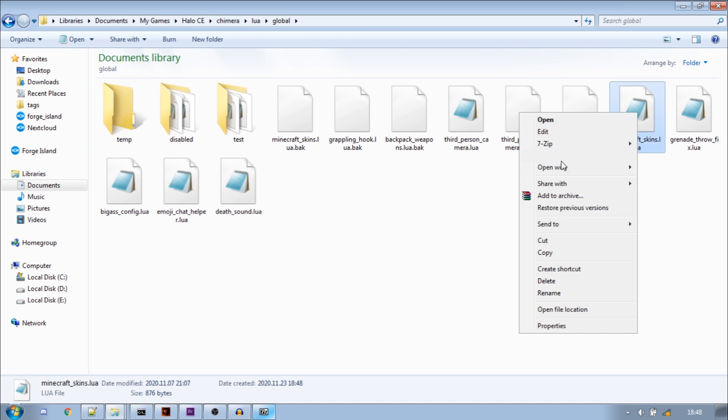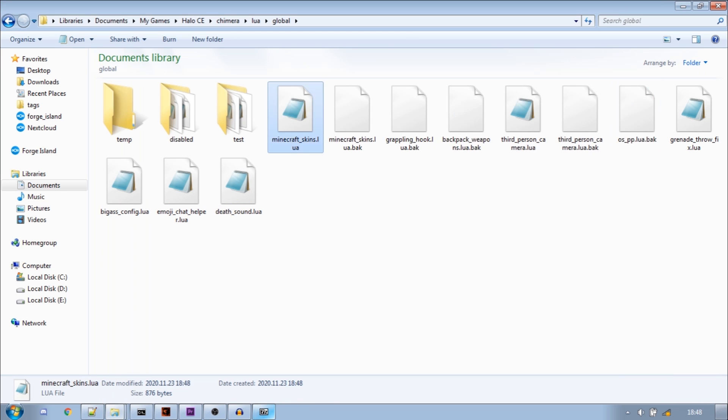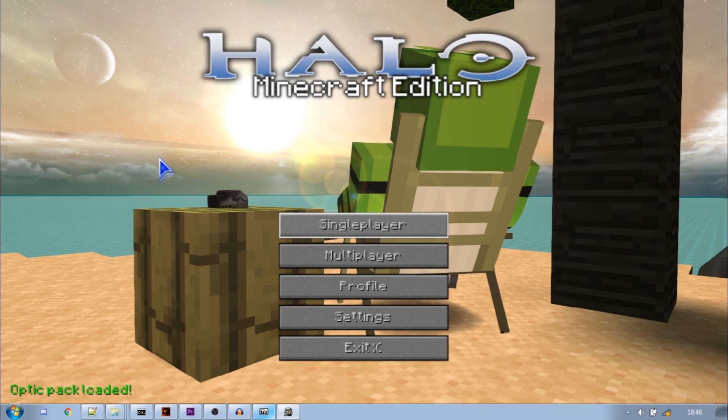Drop the MinecraftSkins.lua file to this folder. Once that's done, open it up with Notepad and change the skin number to one of the skins. Then just start up your game and everything should work.